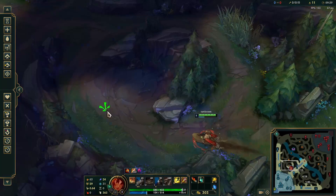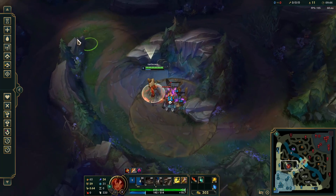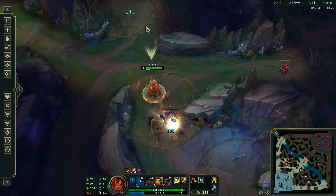Wolves are pretty straightforward. The most consistent way to do them is to walk up and auto — they'll cluster together, allowing you to hit them all with your Q. I don't use E here because you run out of mana later on if you do.